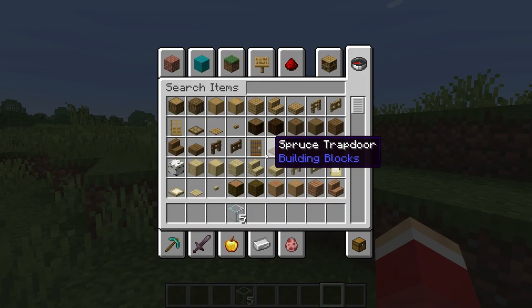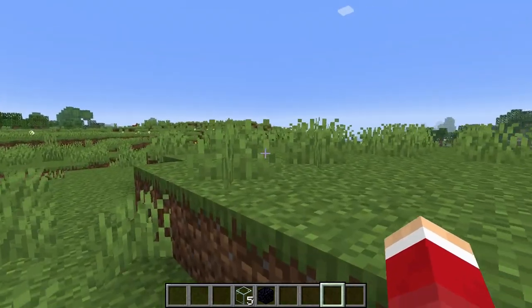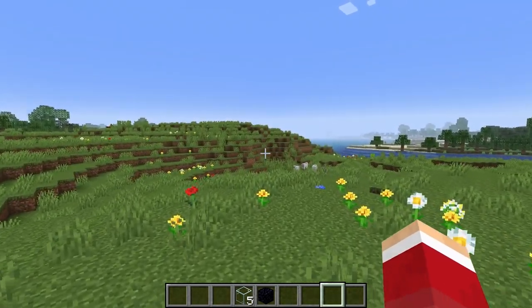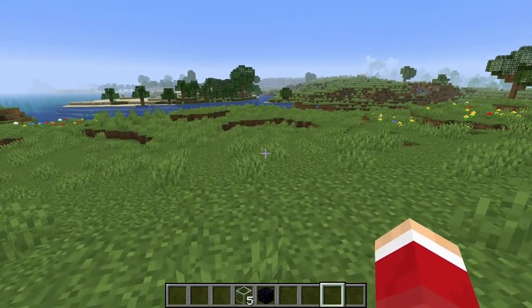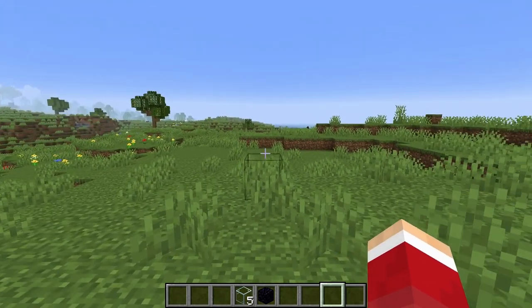The other thing you're going to need to get is obsidian. Obsidian you can mine with at least a diamond pickaxe — so diamond or netherite — when you turn lava sources into obsidian by placing water on them. If it's lava that's just running and you put water on it, it's going to turn to cobblestone, so make sure it's the lava source. There's lots of that in the nether, but you have to bring it back to the overworld to use it.